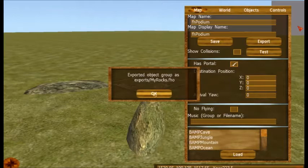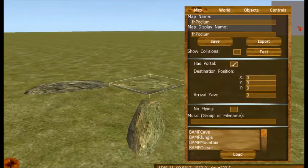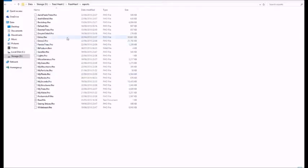Export it. Now what you want to do is in your exports, find 'podium' and any items you use — not my water, my structures, my rocks — they will all be included.